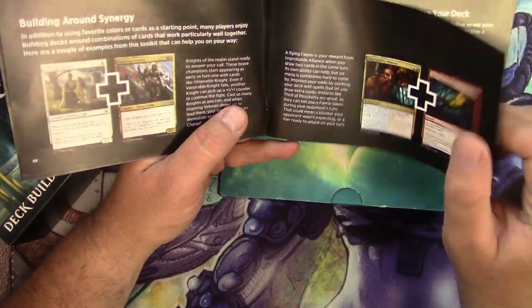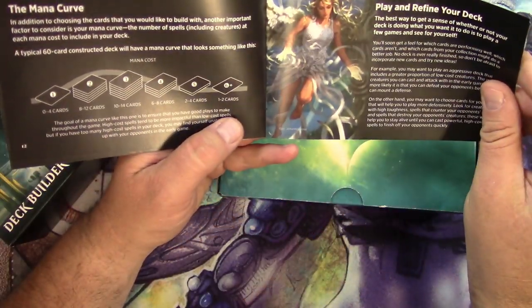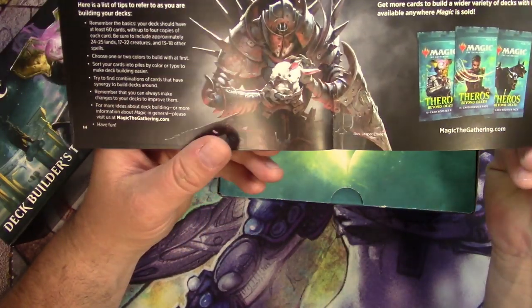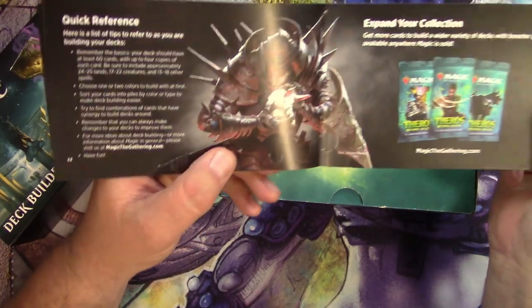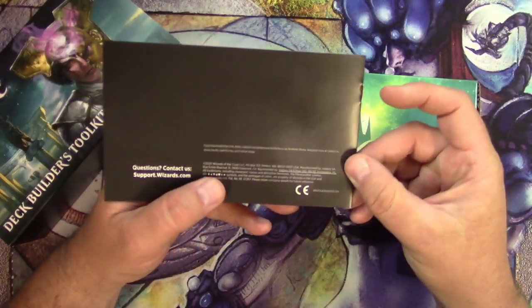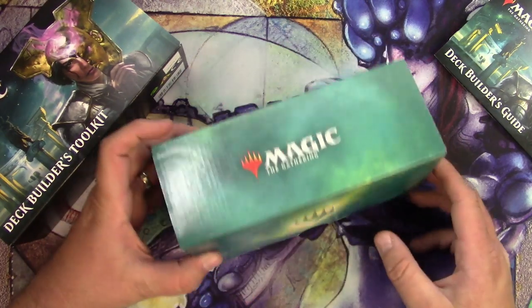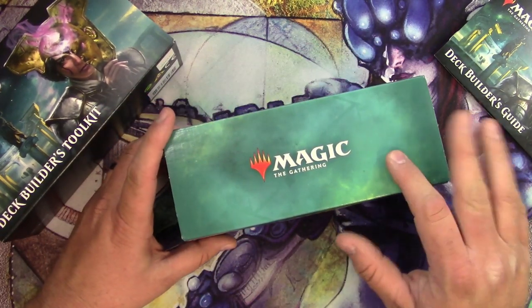Got a little book here. It tells you kind of how to play the game — the mana curve, a quick reference. Oh no, the bunny. Don't let that guy get the bunny. So that's what that is. I do like these boxes — here's my feedback on the boxes from these kits.